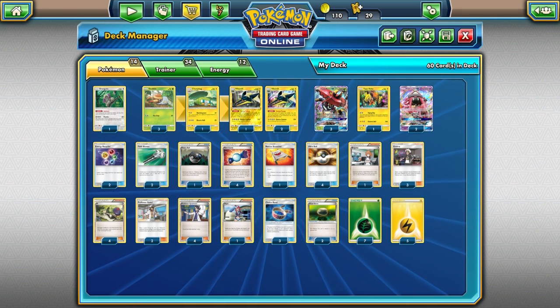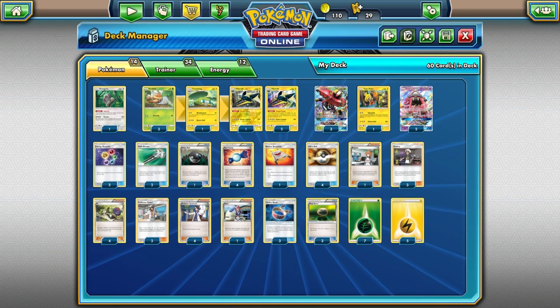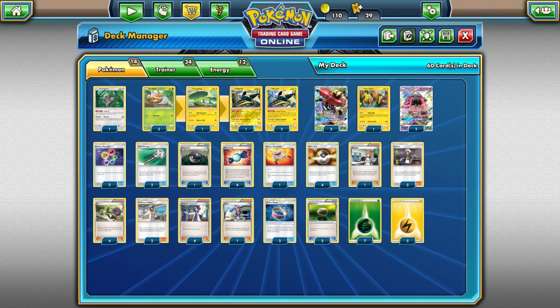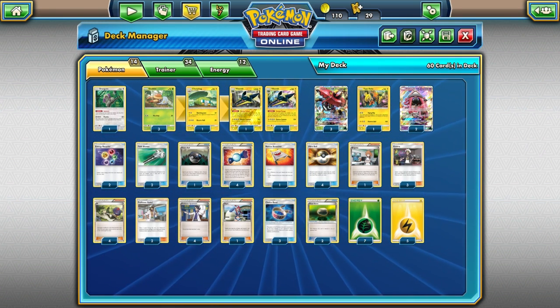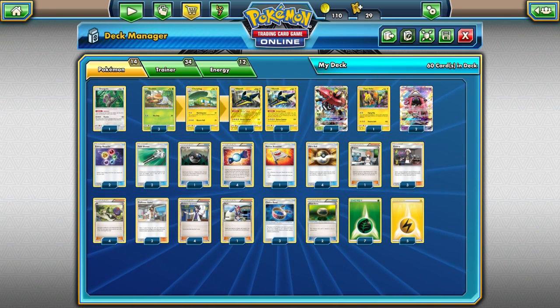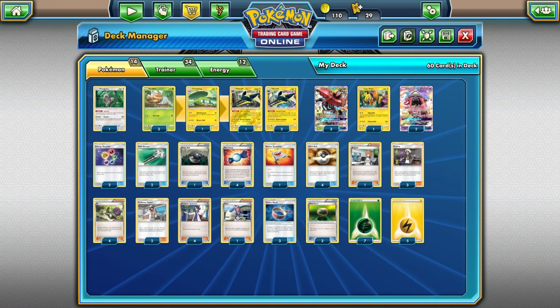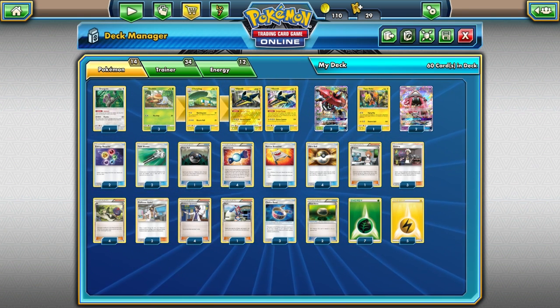Hex Maniac was in Ancient Origins, so it just missed the cut by one set. Because of that, a lot of decks that feature ability-reliant strategies like Vika Vault, Volcanian, and Greninja get a lot stronger. I'm hoping they'll reprint Hex Maniac in the near future to balance the format, otherwise Gardevoir and some other decks are just really powerful. But I do think this deck is probably in the top three contenders for the next format.